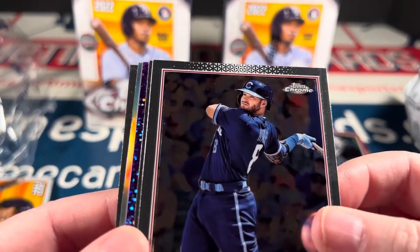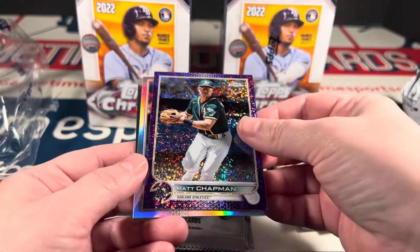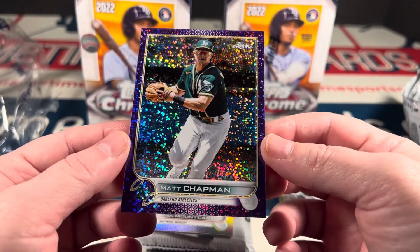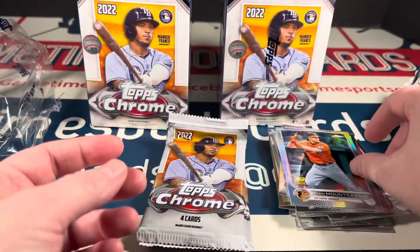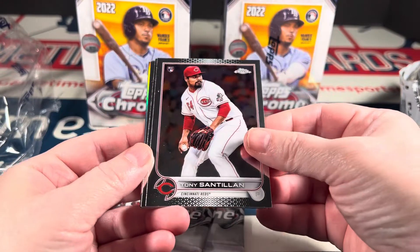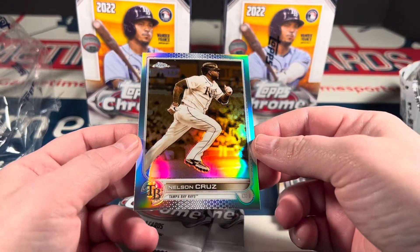Oh! Ian Happ, Giancarlo, a Matt Chapman purple — 299, numbered to 299. Mini diamonds maybe? Sweet. A Mountcastle refractor — I'll take that — and Adam Frazier. I'm gonna go with sparkle or purple sparkle or mini diamonds. Centillion rookie, the LOD rookie, and a Nelson Cruz sepia refractor.